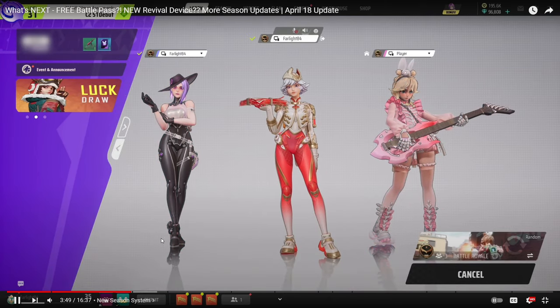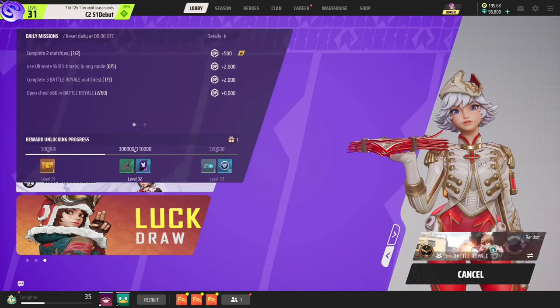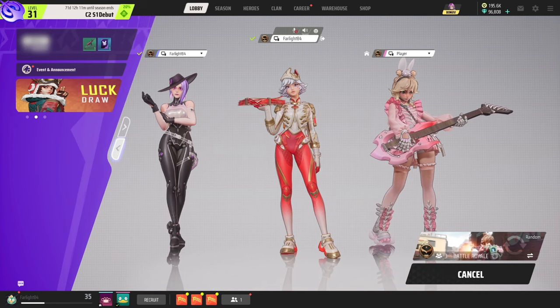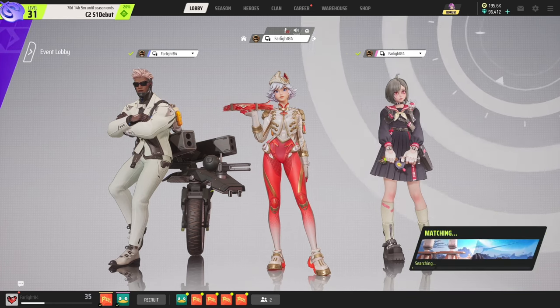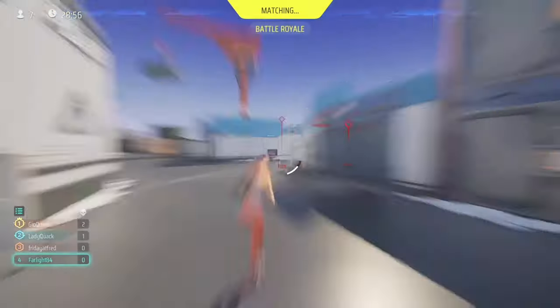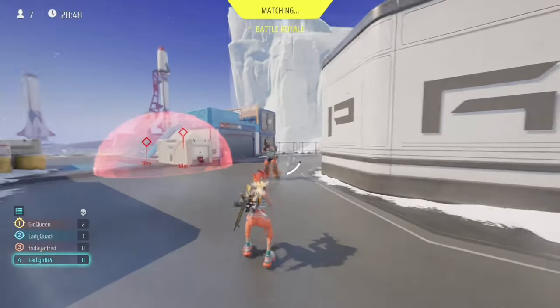Now let's look at the lobby. After this update, season content and placement info will be more prominent. New tracker tabs will be easily accessible. Check out some new interactive features — it's smooth and well optimized. You can view your character and equipment right there in the lobby. We've also simplified the starting platform with a more stylish and streamlined matchmaking window. You can now enter a warm-up match while you wait instead of doing nothing on the platform.